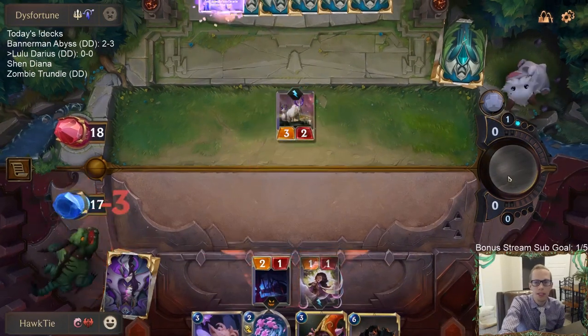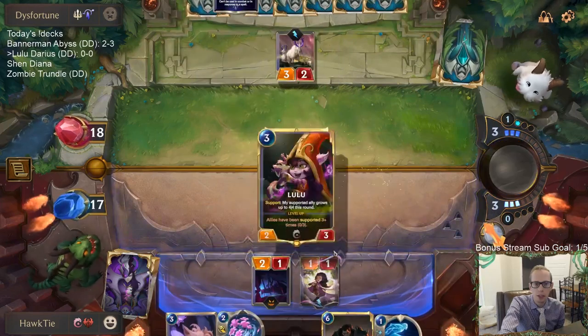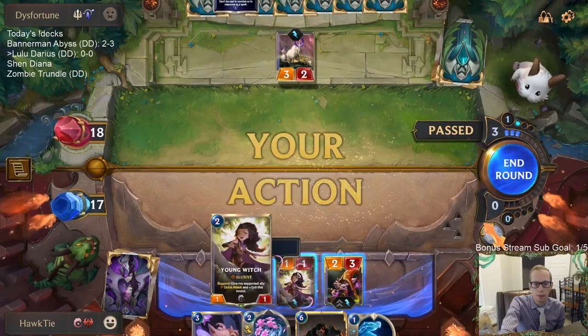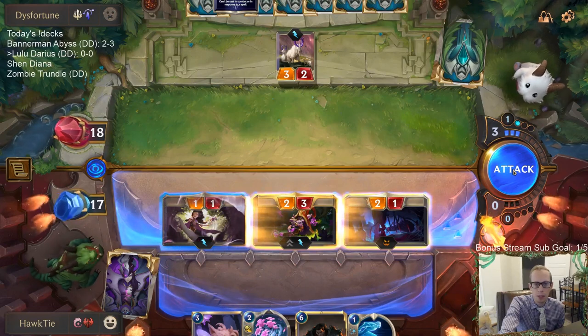I was hoping they didn't attack, but they did. Not going to block, because I want two supports here to level up Lulu — that's my plan. Looks like they may just be going with the barrier.